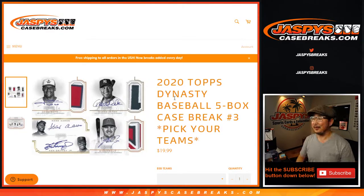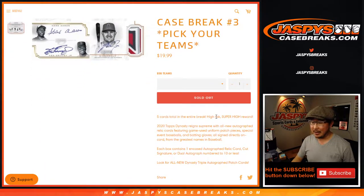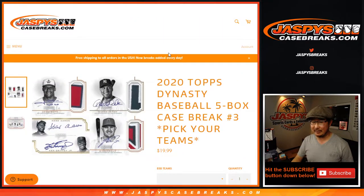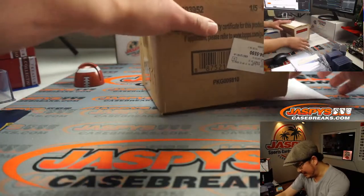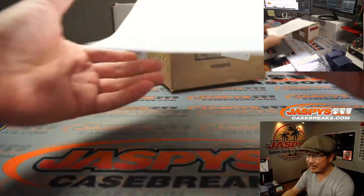Hi everyone, Happy New Year, Happy Thursday. I'm Joe from JaspiesCaseBreaks.com and we're doing 2020 Topps Dynasty Baseball, five box, Pick Your Team number three. High risk, super high reward. There's only five encased cards in here — that's it. So only five teams out of 30, unless a team hits twice, it could be only four teams out of 30 getting hits. But it's Dynasty, it's worth it. That's why this sold out so quickly.